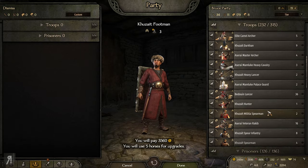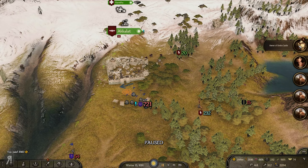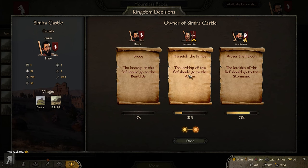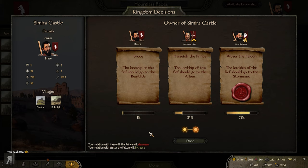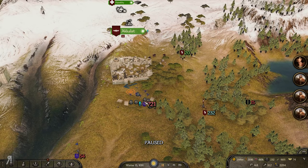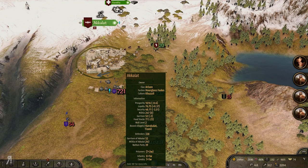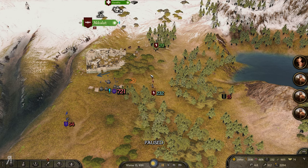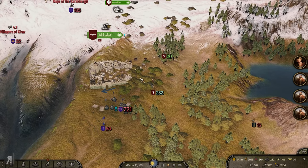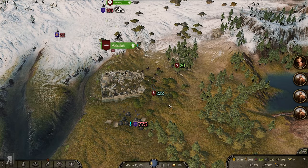But I'm not actually going to do that because we want to try to focus on remaining completely as an Azarai-focused army. Samira Castle — I'm going to give this to Captain Falcon. I actually do need to find Bortu, the fellow who took Captain Falcon prisoner, and free him as soon as possible. What's actually going on at Akalat? Oh, they have a pretty good garrison actually — I'm quite pleasantly surprised.